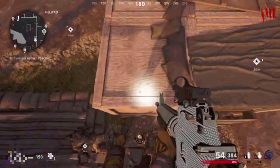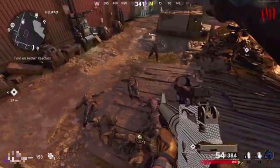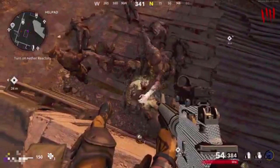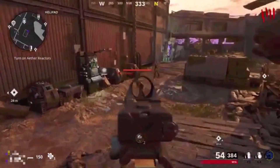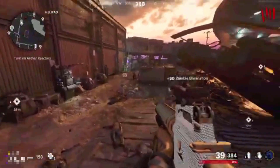The next glitch is a pile glitch. Make your way to the helipad and come over to these boxes. You want to jump up while backpedaling — jump up while you're moving backwards — and if you're in the right spot the zombies will begin to pile up right below you. You don't even have to worry about ammo because you can just look down and knife all the enemies.